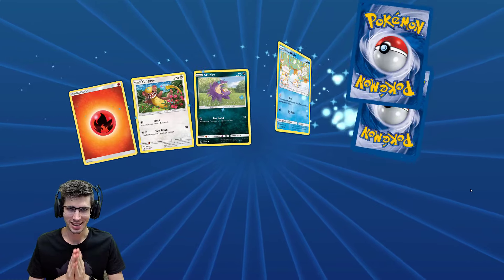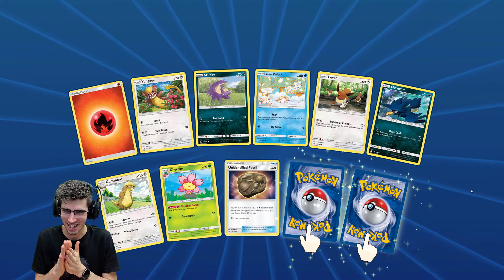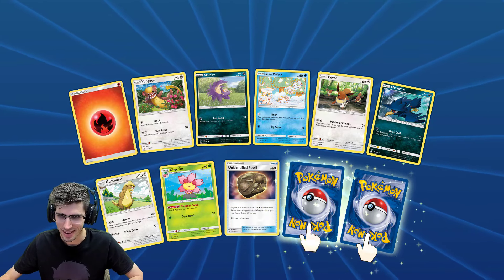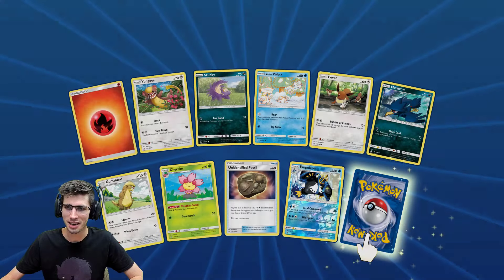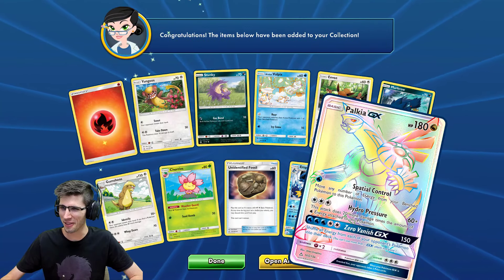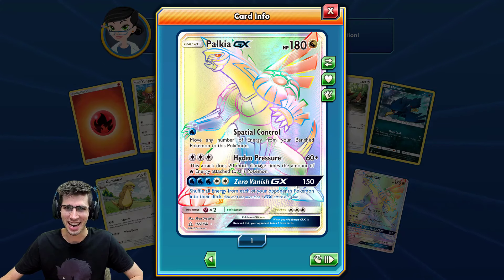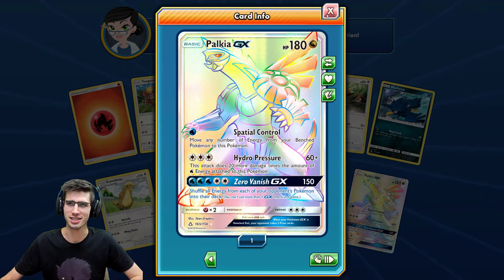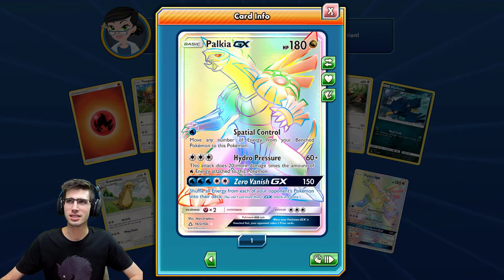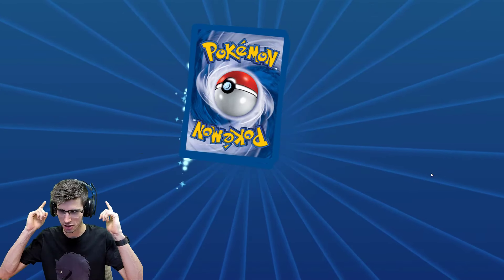Building the pack, build me a good one. You'll see that a lot throughout the video — just rubbing the genie's lamp. So we have a reverse holo rare of an Empoleon, and a Palkia GX Hyper Rare! Nice — 180 HP with Spatial Control, Hydro Pressure, and Zero Vanish GX. Awesome. That's not one of the more expensive ones in the set, just based off general knowledge.